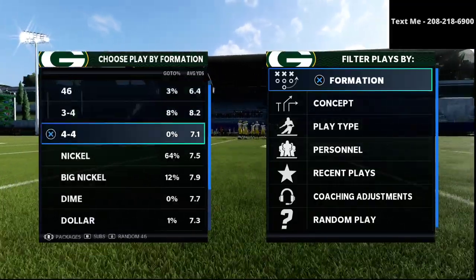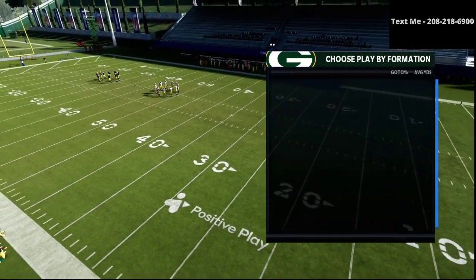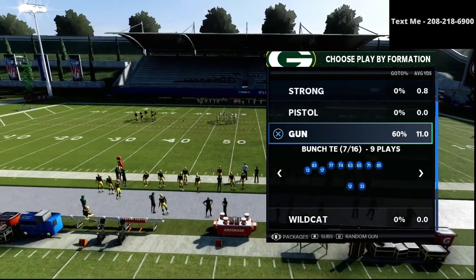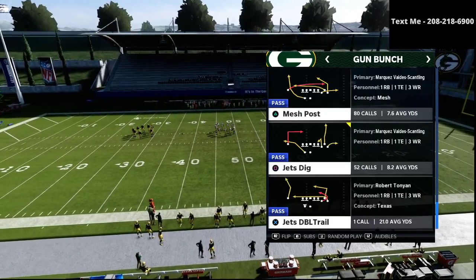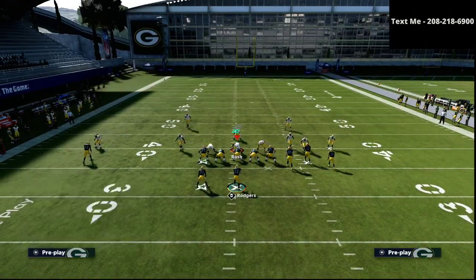What we're talking about in this video is the 5 best passing plays in Madden 21. We're going to start out with number 5 on our list, and the number 5 passing play in Madden 21 is definitely going to be the Jets Dig. The reason why is this is probably the best cover 3 bomb in the entire game.